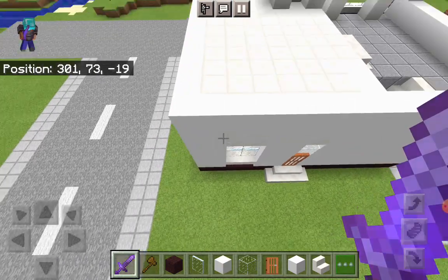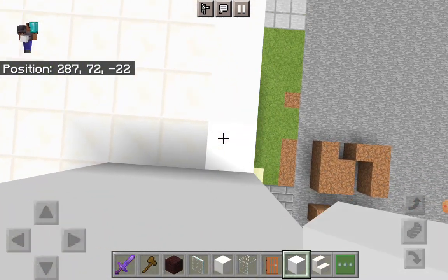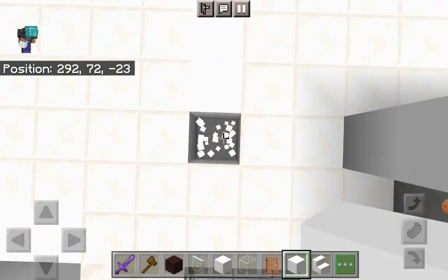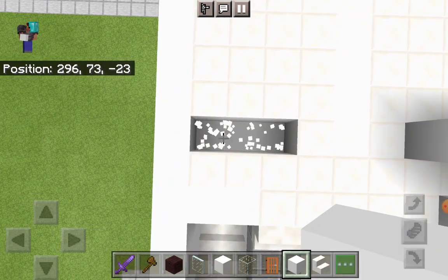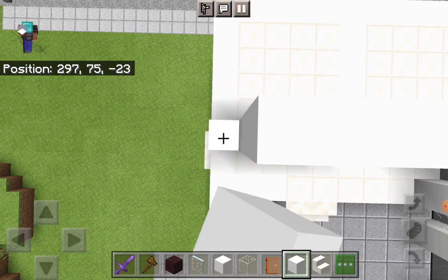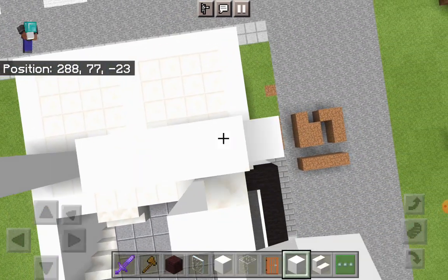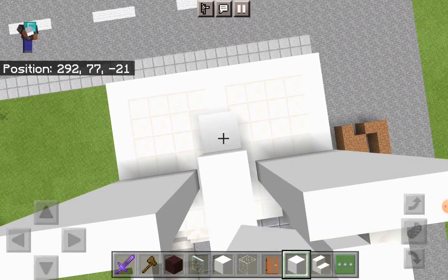We're now going to make the upstairs part. Take out some white concrete. From this side, count in one, two, three, four — on the fifth one break out one block, keep going until you hit the edge, replace all of that with white concrete. Also do this block here and this block here — raise this up by five. Then remove these two blocks and replace them with white concrete, raising that up by five. You want five blocks in total — this section in the middle is meant to be five blocks tall.